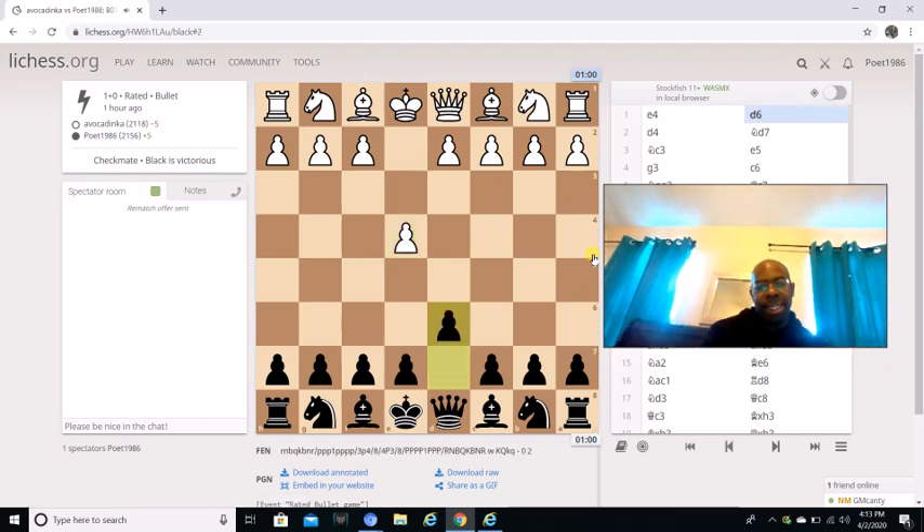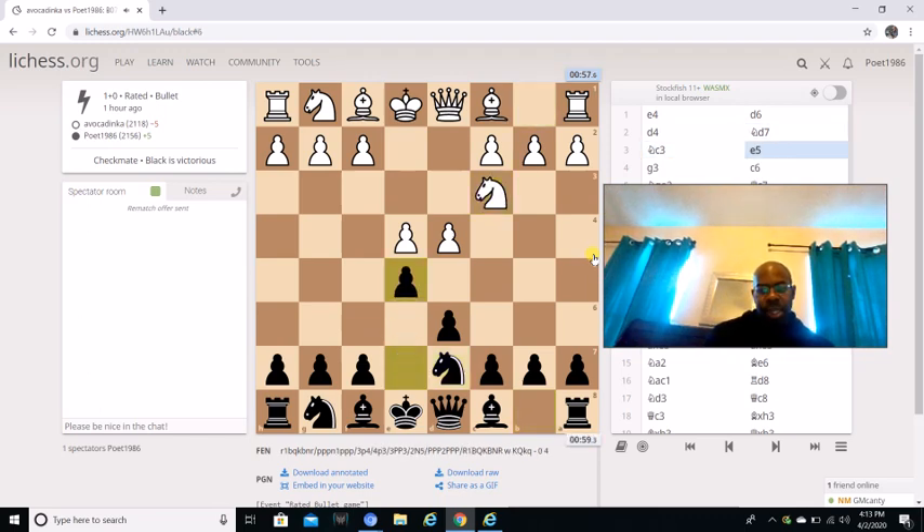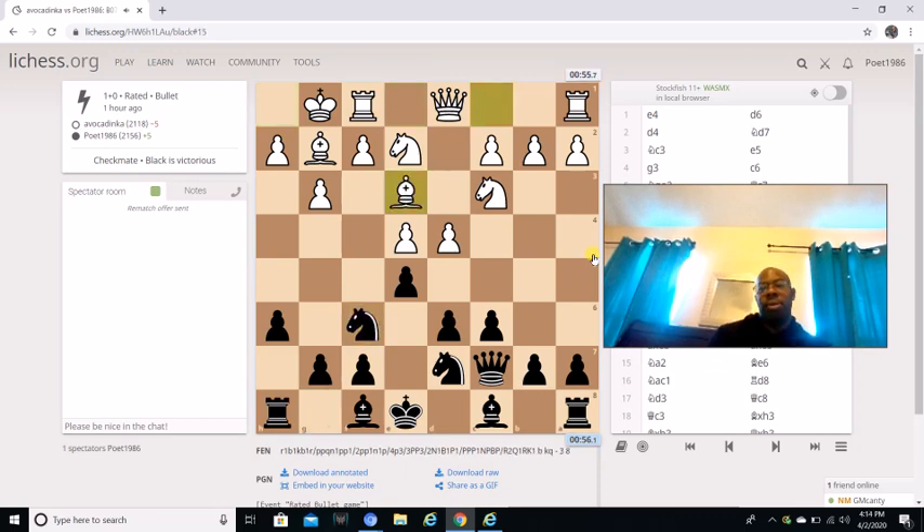My opponent plays e4, I play d6. Then d4, knight b to d7, knight c3, e5, g3, c6, knight g to e2, queen c7, bishop g2, h6, he castles kingside, knight g-f6, and bishop e3. After bishop e7 and he goes h3, this is the rule of thumb.